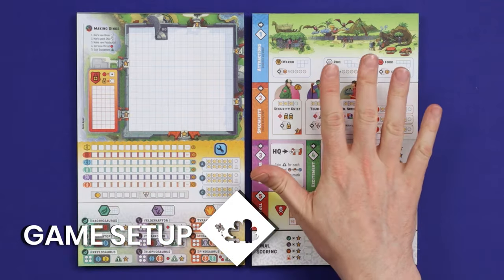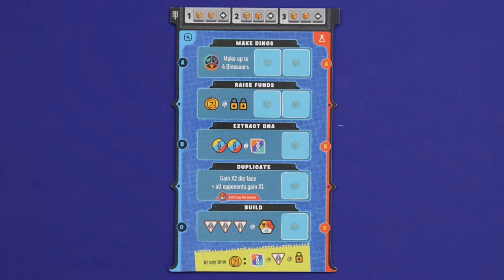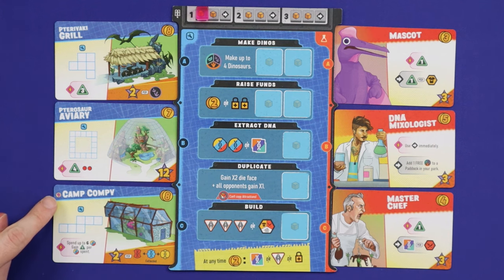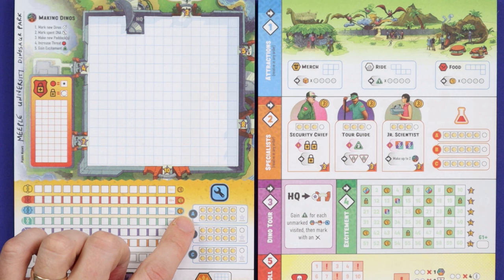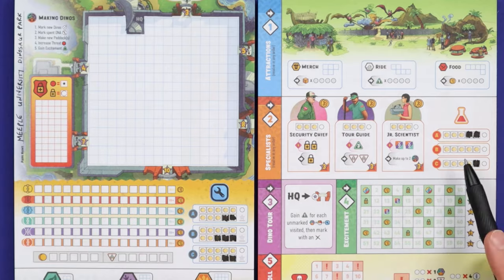To set up, each player takes one page of each of the two types in the game. Write your park name in the top left corner. Place the main board between all players, using this side in a four-player game. Put the round marker on round one. Separately shuffle the building and specialist cards, and then deal out three of each type into these slots. For a beginners game, leave out any which show the expert icon next to the name. These are the buildings and specialists which all players will be able to construct or hire during the game. Now set up the costs of each of these cards on the player's sheets — for example, building A, the teriyaki grill, costs eight coins, so in the building A slot of each player's park board, cross out two of these ten coins to leave eight remaining, the price of the building.